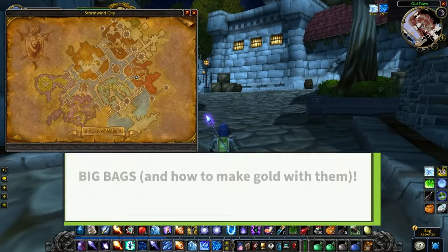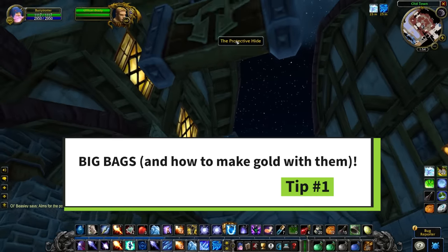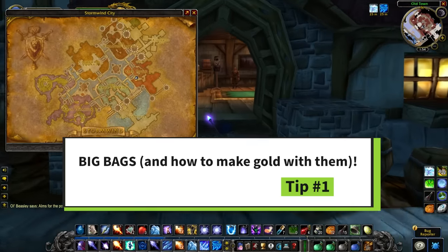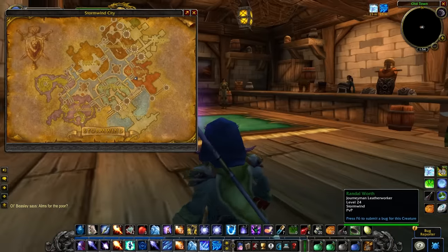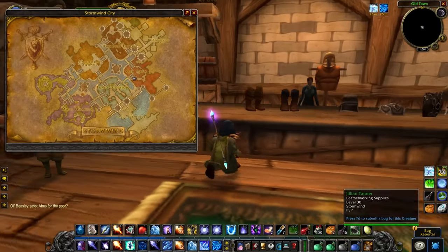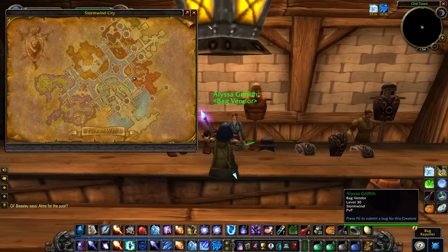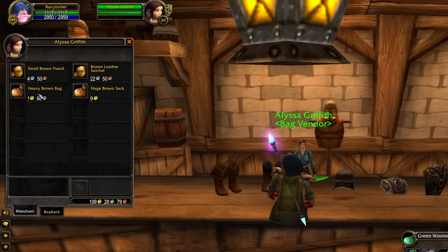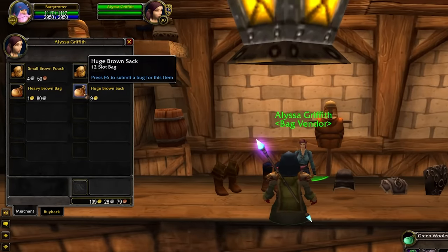Let's start with bags, since bags are really important not only for gold making — such as if you're going to be doing farming or gathering — but also for convenience in general. Starting off with vendor bags, the biggest one is actually the 12-slot Huge Bouncesack, which you can buy from bag vendors in major cities. However, the 9 or 10 gold cost depending on your reputation is quite expensive, especially at level 25.